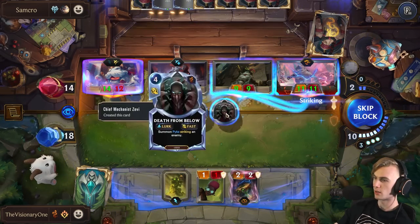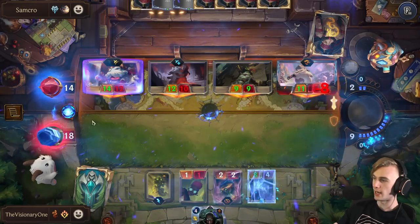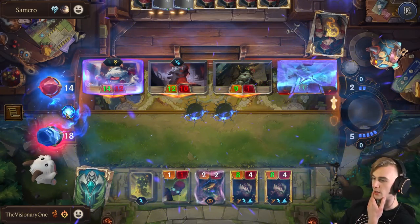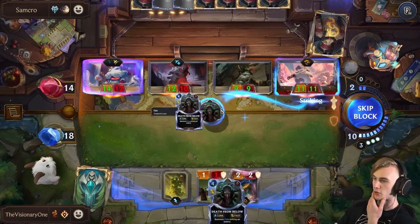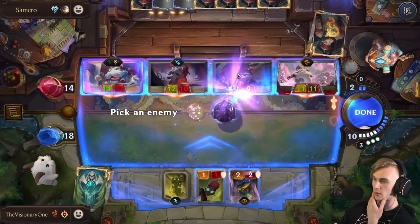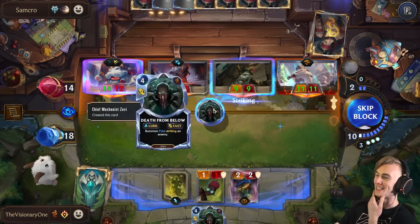How does this not work? Wait, what? He hits for eight. Then this one hits for eight. Then one of them strikes the next one — they don't both strike. How do they not both strike? Why does it work this way? That's so weird.